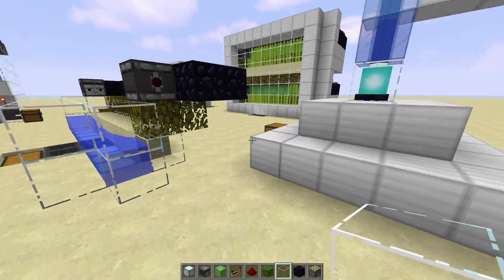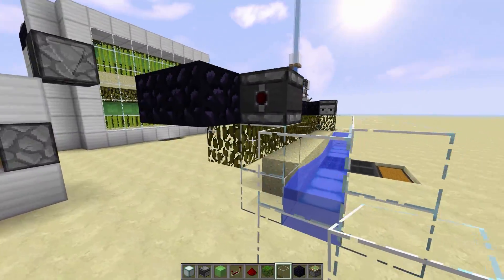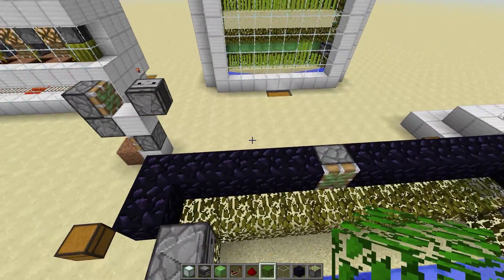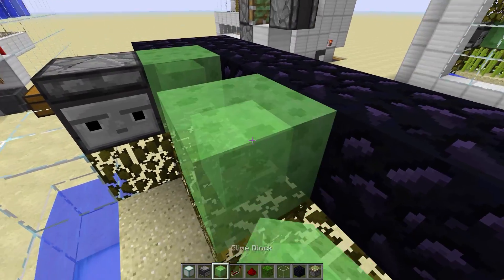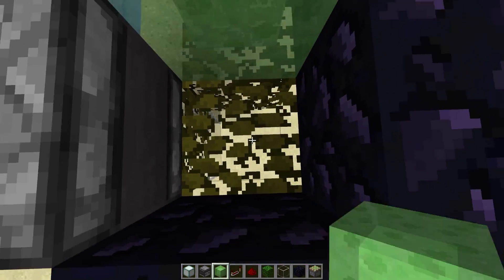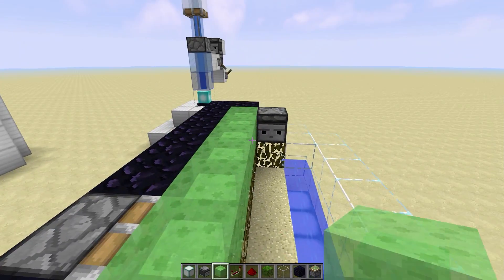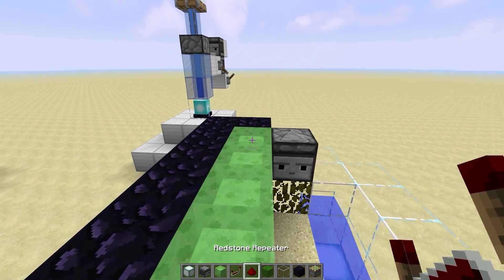Now these leaves do not have to be — wait, they do have to be leaves. Okay, that's what I get for building all out of glass, sometimes it confuses me. So let's drop our slime blocks down like so — this is where that eight comes into play. We've got eight this way, one more on each end makes nine and ten, and then our observer blocks.